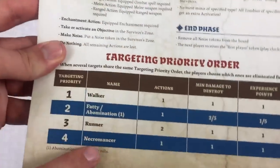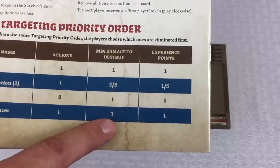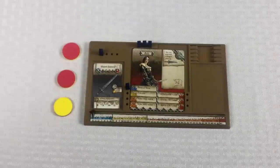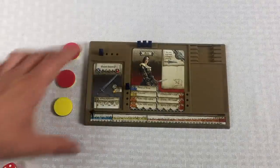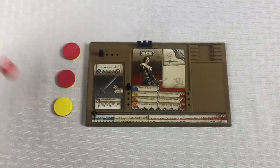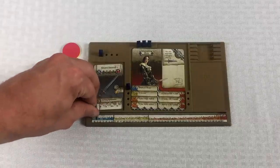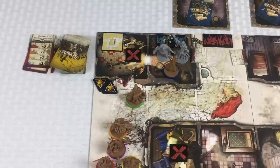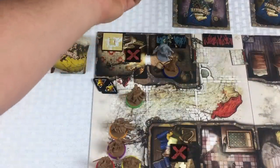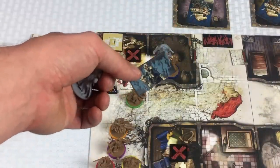Since I'm going after the necromancer, I roll a die, need four or better to do damage, and gain an experience point if successful. Let's make this Blood Lust a good one — we got a five. She managed to kill the necromancer, which was one of our goals for the entire game. That spawning zone is now going to come off the board.